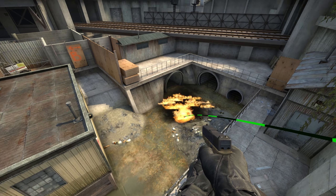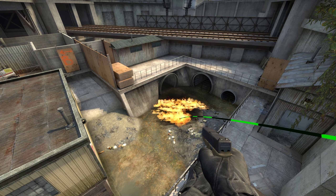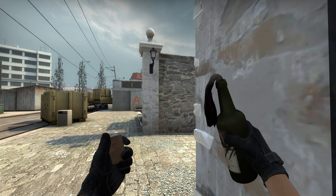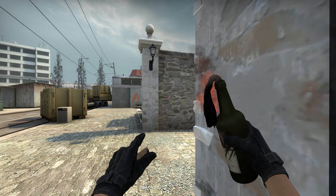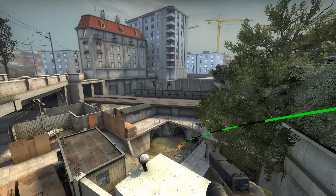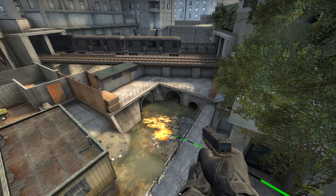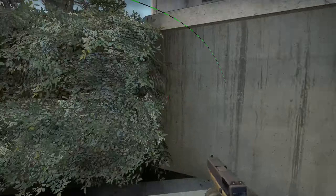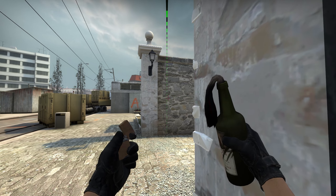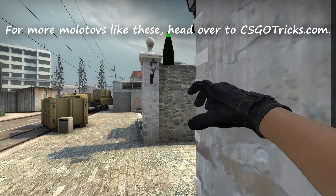This one is probably the easiest, safest, most consistent and farthest traveling Molotov on Overpass so far. You just get into a corner of CT spawn, aim at the wall like I do and jump out. The Molotov takes very little effort and very little practice, but it can help you in almost every round.